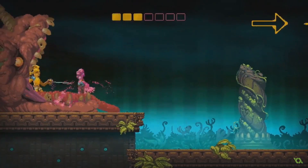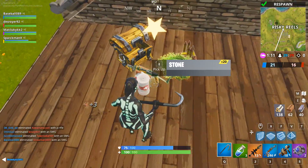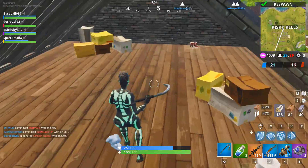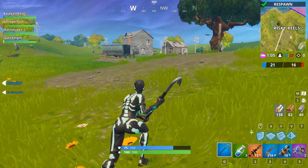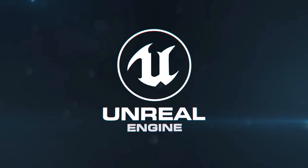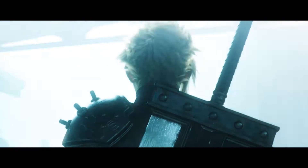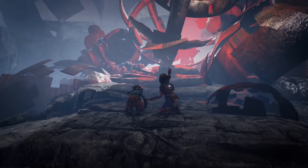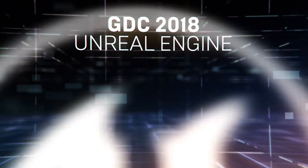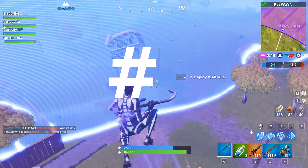Before we get to number one, I want to mention Unreal Engine 4 — it's so awesome it should be number zero. There is nothing that comes close to Unreal Engine 4. It's free and allows you to export to just about anything, including VR. By the way, Fortnite is made in Unreal Engine 4.